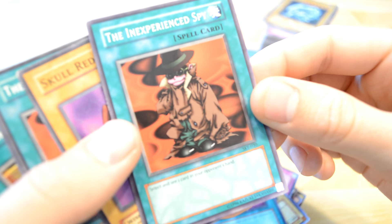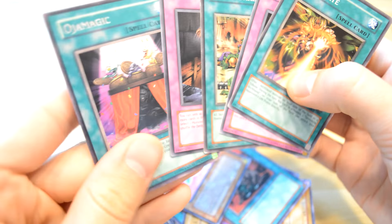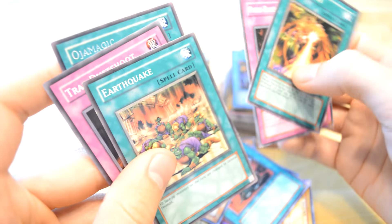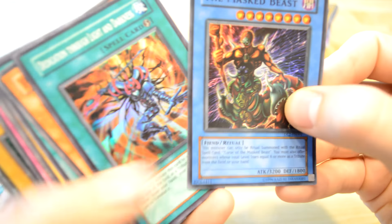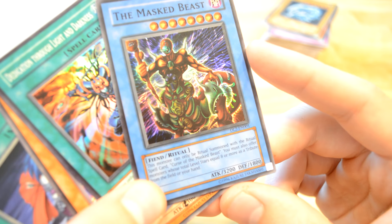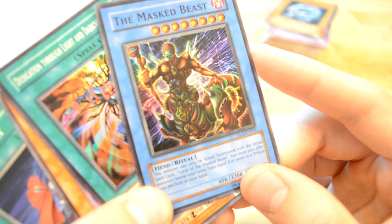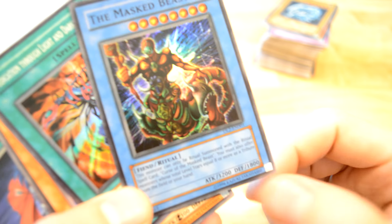Inexperienced Spy — select and see what card your opponent has. Okay, so I'm just gonna go through. This one I remember takes everything to defense position. Some more. Okay, Masked Beast — a rare card, Wind Ritual. This monster can only be ritual summoned with the ritual spell card Curse of the Masked Beast. It has quite good stats.